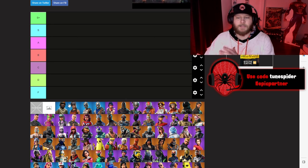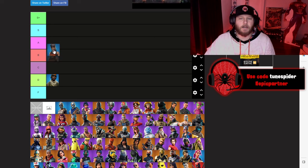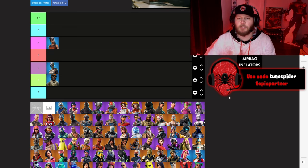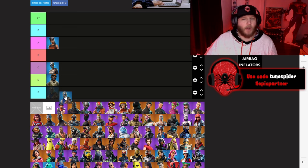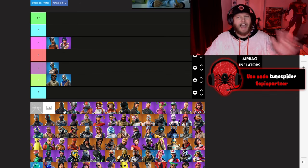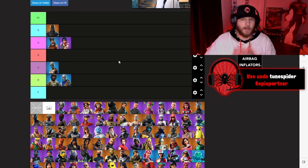Starting with Aerial Assault Trooper — he's going D. I know there's nostalgia with that because it was Chapter 1 Season 1, but it's a very basic skin. Renegade Raider is going A. Royal Knight will be going C — this is from Chapter 1 Season 2. The Knight skins are alright, they're not that cool. Blue Squire is going D. Sparkle Specialist is going A. And Black Knight, still one of the best Tier 100 skins to this day, is going S.